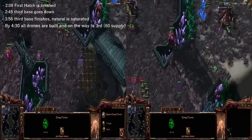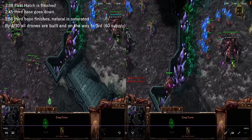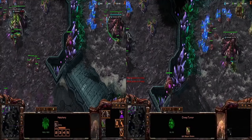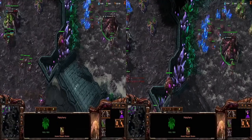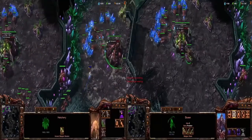I want to pause the video and look at supply on both sides. On the right hand side we are at 61 supply; on the left hand side we are at 65 supply. Four supply on the left has gone into two additional queens, meaning the remaining supply has been put into drones. So as you can see, both sides are dead even at around the 4:30 mark, and drone spawns are the same give or take a second — third bases are saturated.